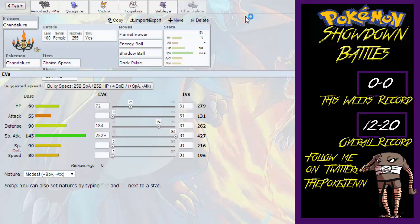Looking at my team, I have a bit of an Electric weakness, but I have Quagsire to counter that. I have a Water weakness and Quagsire handles that too. I have a Fairy weakness covered by Sableye and Togekiss, and a Ghost weakness covered by Sableye. That's pretty much it.